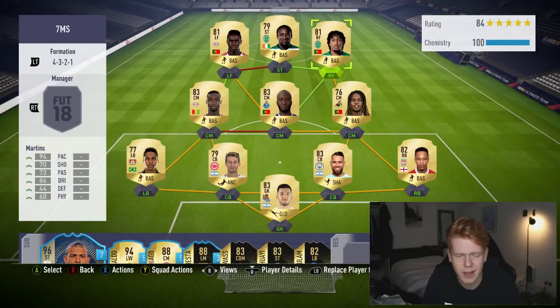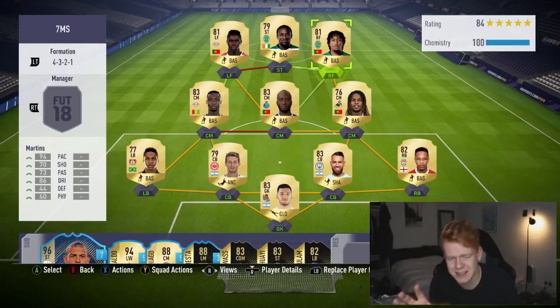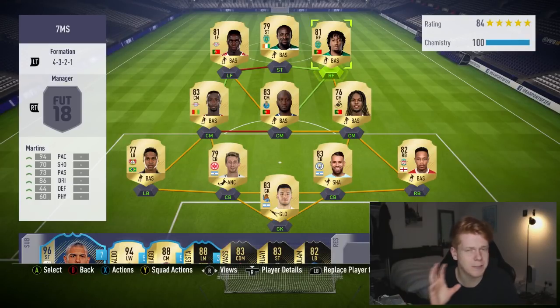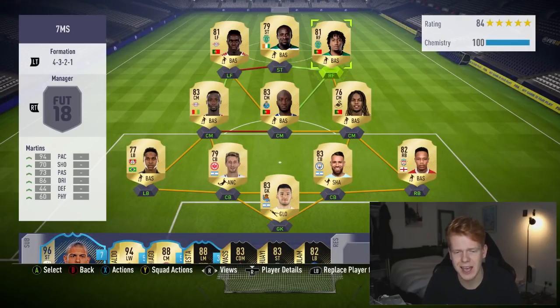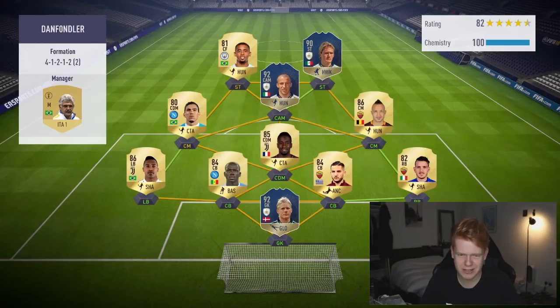Let me know in the comment section below what your best 10 to 15k team is on FIFA on any console - it has to be a hybrid by the way. So let's find out how good this team is. Our opponent has 92 Schmeichel, 92 Del Piero, 90 Hernandez - this is going to be a fantastic test.